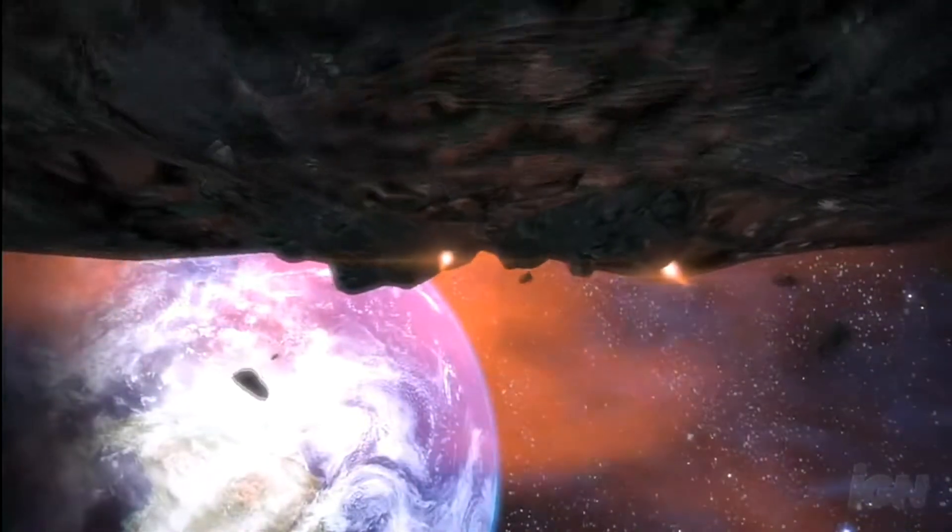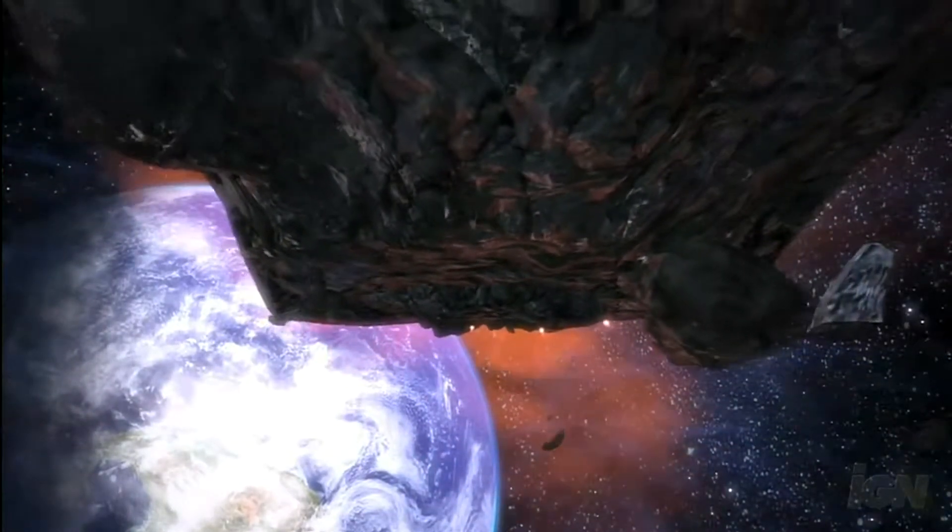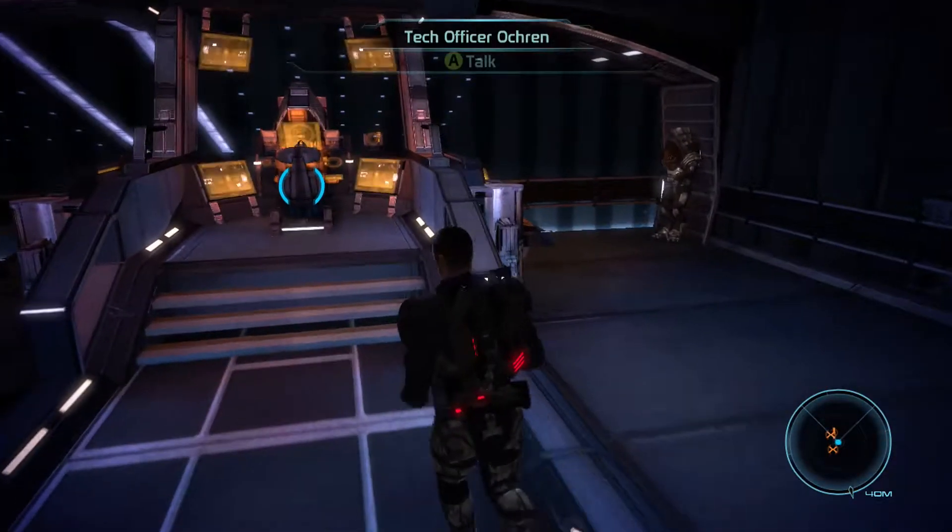What's up everybody. Today we're going to look at the first Mass Effect DLC, Bring Down the Sky. This one was ported over to the Mass Effect Legendary Edition. Rest in peace Pinnacle Station, we'll miss you. Sort of.